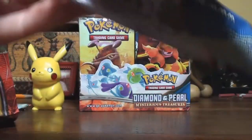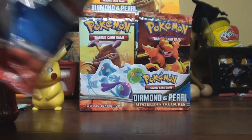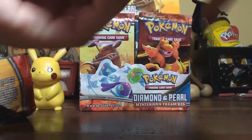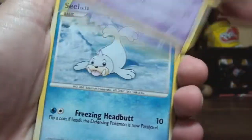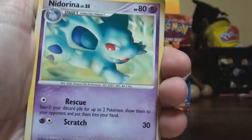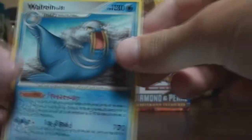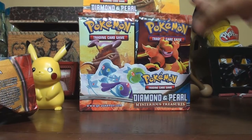Now, a three Azelf, Mesprit, and Uxie pack. We got Nidoran, Seel, Gible, Surskit, Shinx, Nidorina, Dewgong, Trainer Dusk Ball, a Snorunt, and a Walrein for the rare.